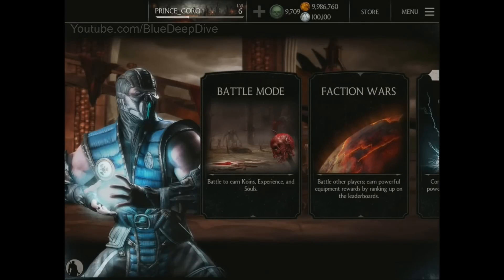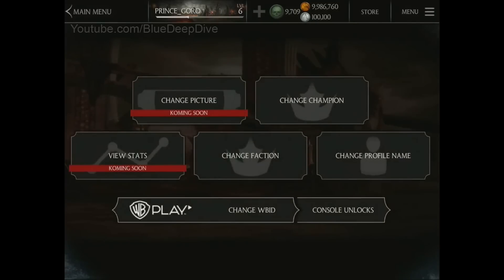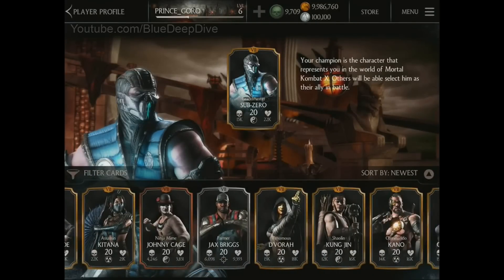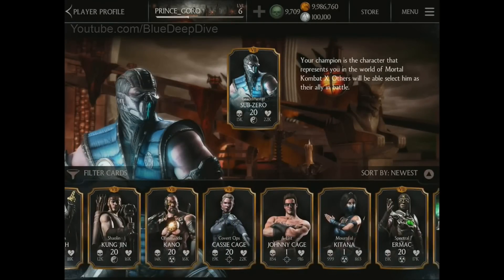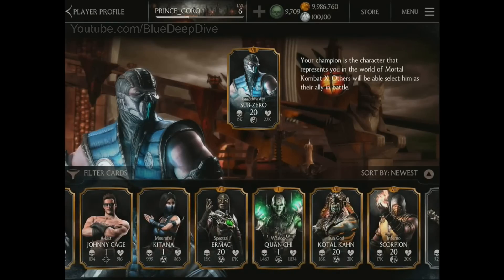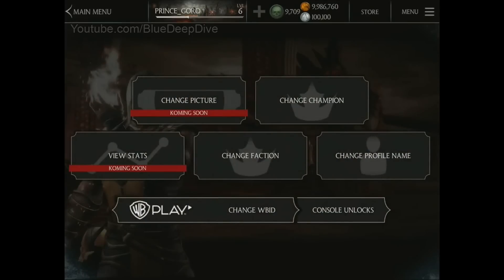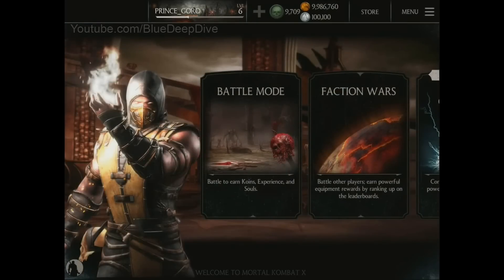Another feature we're going to show — and we'll talk about it more later — is the Champion feature. Champion is a new feature in MKX Mobile. It's a character that you choose. Right now my champion is Sub-Zero, but I'm going to go ahead and switch him to Infernal Scorpion. And you'll see he is now my champion on the main menu. There you go!